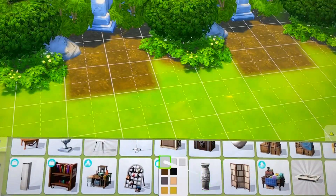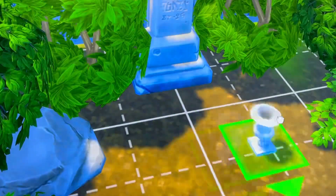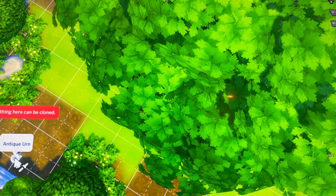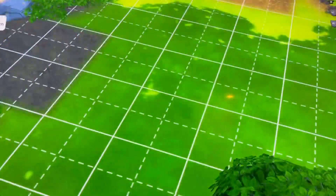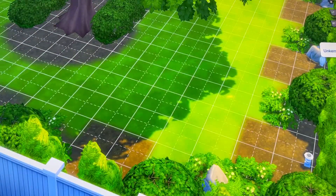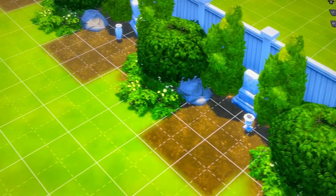I put urns in front of the gravestones because I thought it looked good and it goes along with the whole cemetery vibe. I put one in front of each gravestone and it ends up coming out really nice. Then I put hedges around the fence on the outside to make it look good, and I end up putting these plants in the middle of the whole cemetery — but as I said, I changed it, so if you go onto my gallery you'll see it's changed up a little, but not too much.